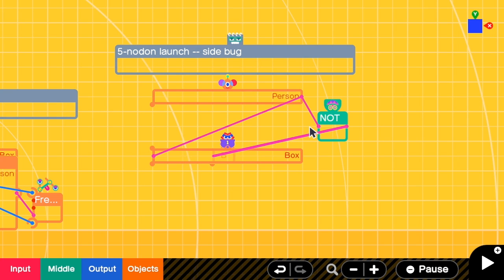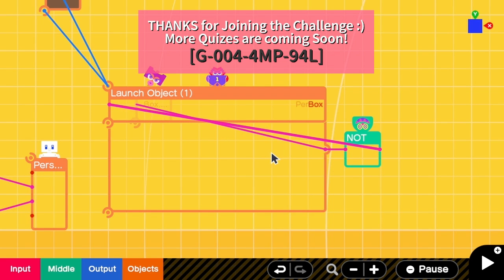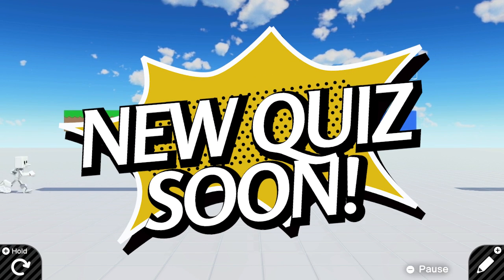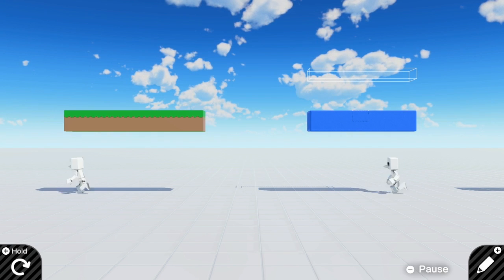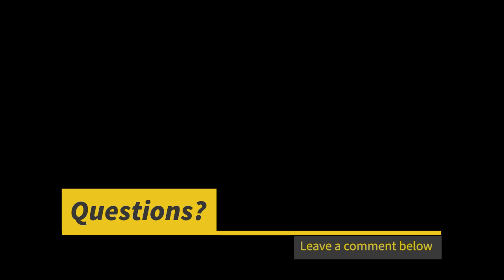Another thing that I have tried is to push the Touch Sensor on top. For this one, there is a bug which is that a person can jump from the side. And that's it. Thank you so much for joining in. It has been fun. Hope you enjoy cracking the code. Please like, share and subscribe. More content is coming soon. Bye bye and see you next time!